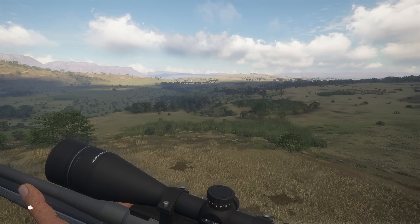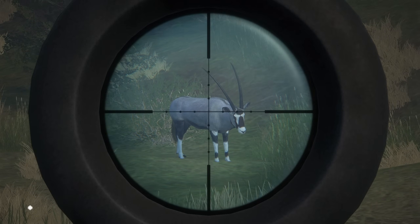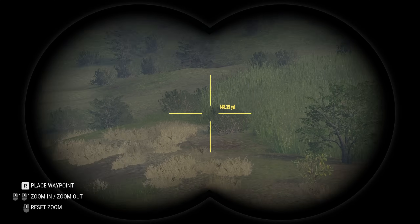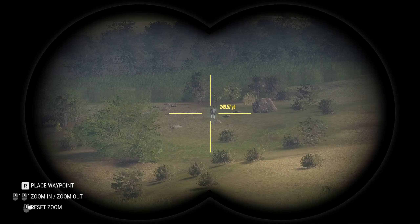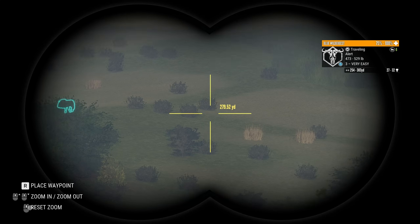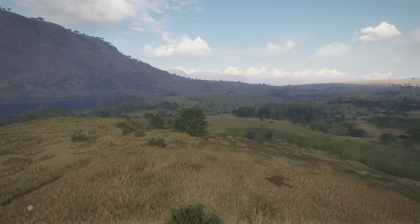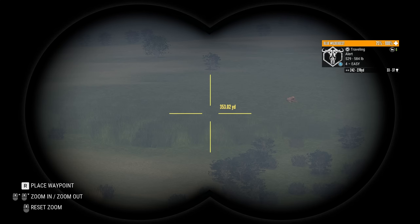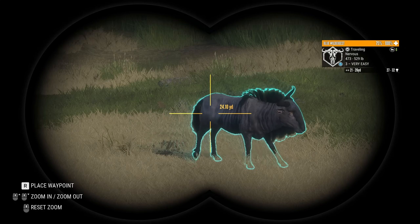I think we just need to shoot him — he doesn't really seem too keen on coming in. Okay, we got a really good shot on him here — right behind the shoulder. We can spot him as he's running. Where is he? 25 — yep, he's gonna drop, and down he goes! We've got some wildebeest — alert and traveling. That's a decent wildebeest, diamond potential. He's a four, he could make it! Whoa, they are running — fleeing from that lioness! That's bringing them right in towards us.